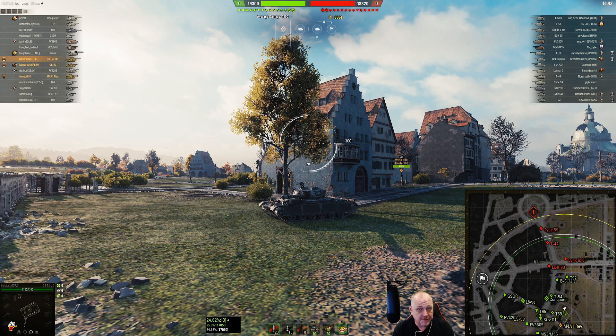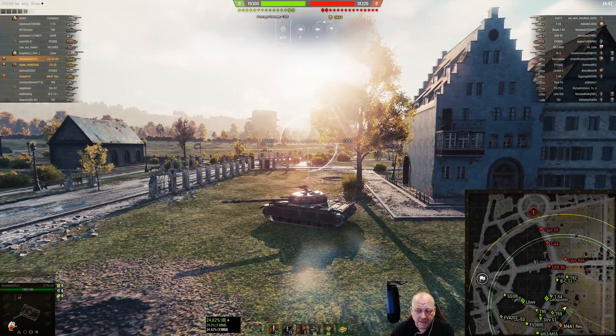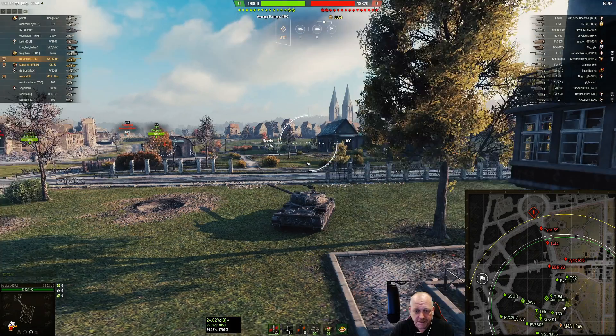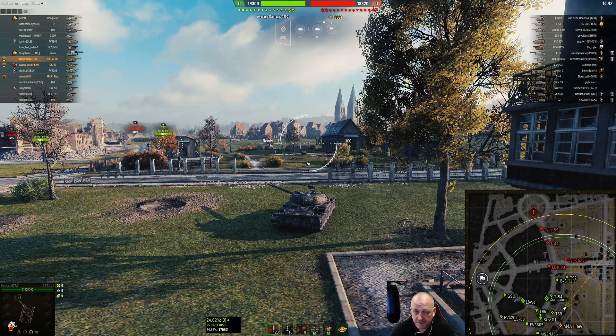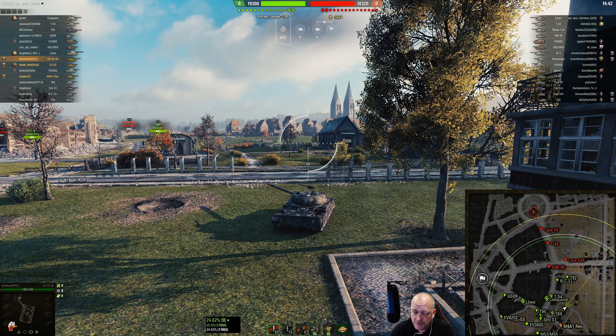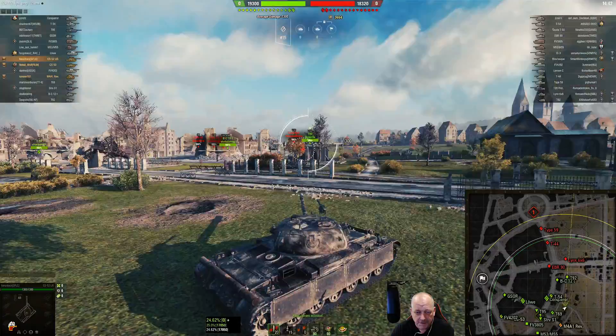Anyway, we're on Ruinberg and we spawned in the south. I decided to go work the village. Since the changes came in I haven't really played the village much. From the northern spawn there are some new buildings and more bushes, but I'm going to work it from this side. I know people like to get into that little nook right off of Echo Six, so I'm going to see if I can help out with that.